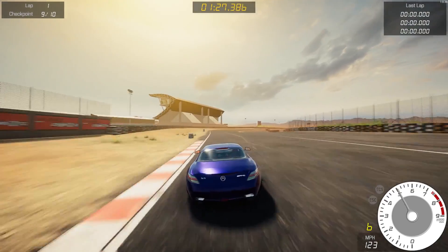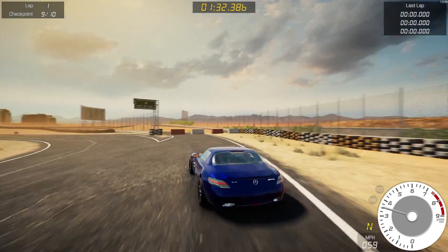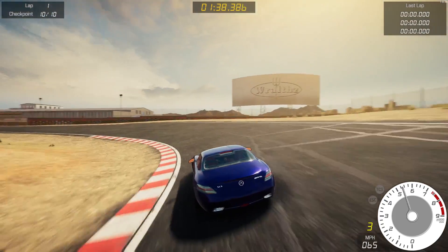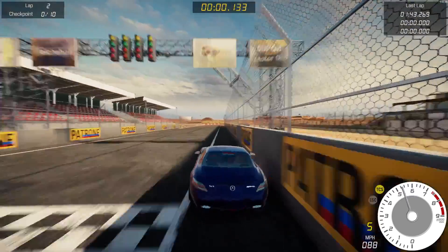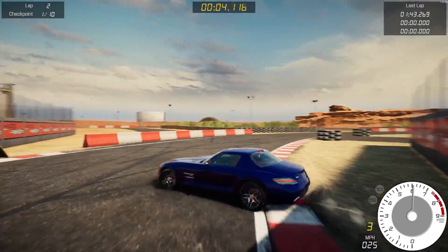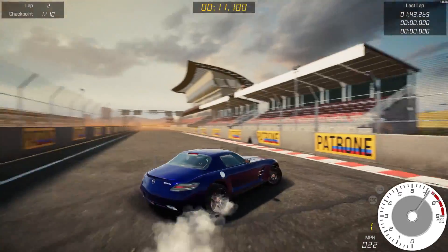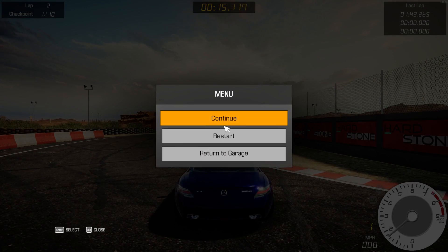Nice and easy through this slalom section. Stop trying to spin yourself out. Cross the line — 1:43.269. It will not beat anybody. All right, that's enough of that. Let's head back to the garage.